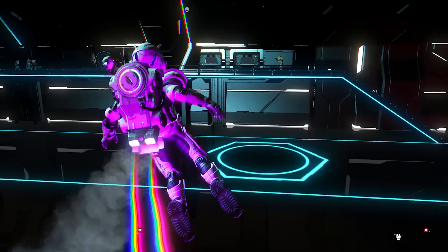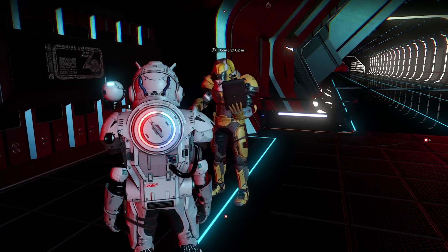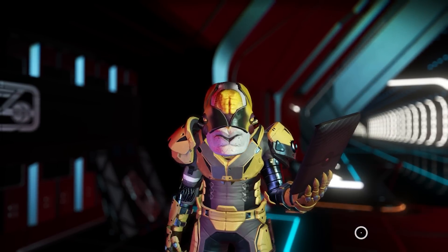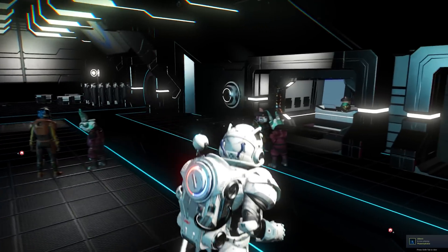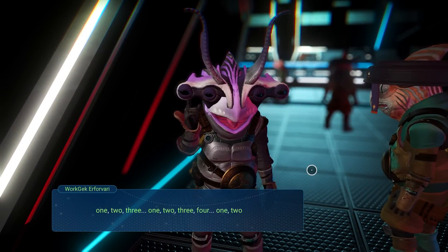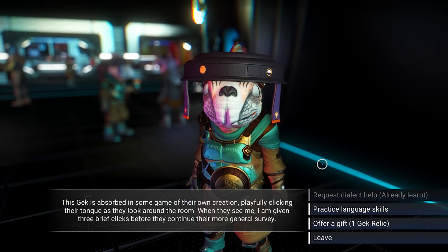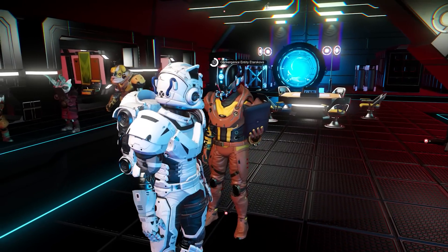One really interesting quality of life change I really like is that they finally made it possible to use the back out button to exit a conversation or interaction with an NPC or a structure. Previously, if you talked to an NPC like these ones right here, you would have to manually bring your cursor to the leave button at the bottom and press it to exit that screen. Now you can just press the back out button, which should be right-click on mouse or circle on the controller. Pretty nice change — it makes things way easier when you're trying to buy things from NPCs.